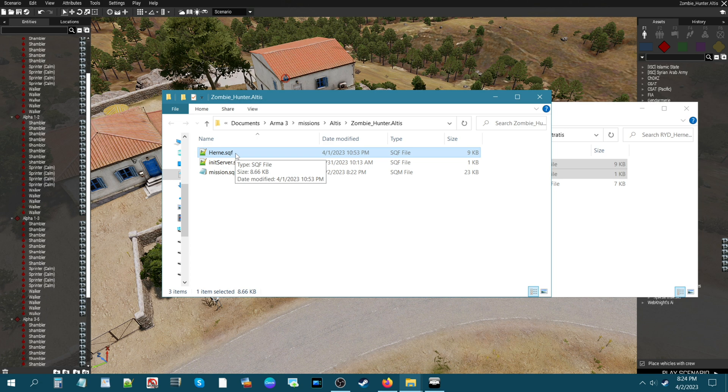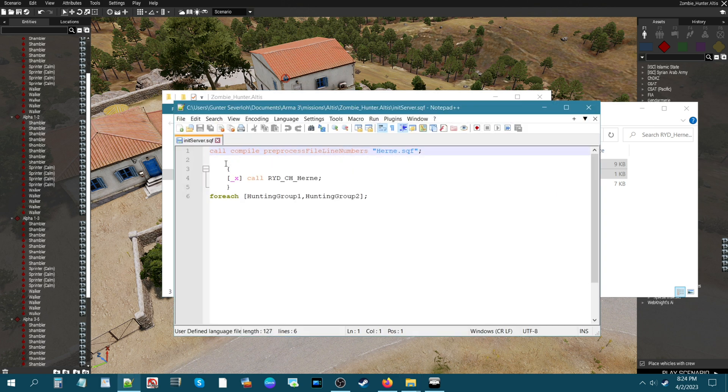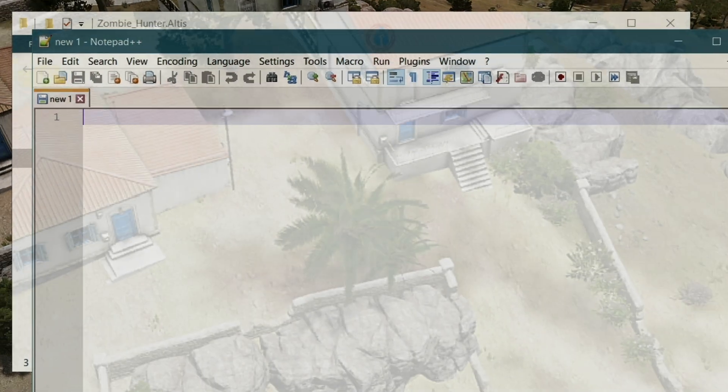You don't need to worry about the HEARN script — it'll do its own thing. For the initserver.sqf, open it with Notepad or Notepad++. Go down to the bottom line and in between the two brackets, put the names of the groups from your mission. In our case we have four groups, so we enter ZOM1, ZOM2, ZOM3, and ZOM4 — no comma at the end. Press save and close it.